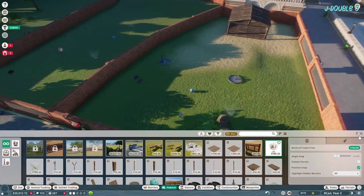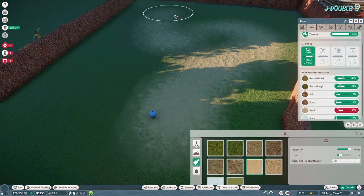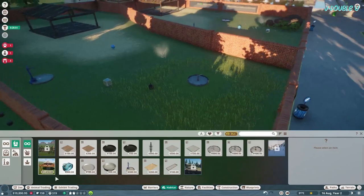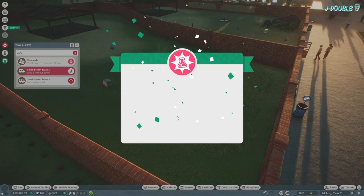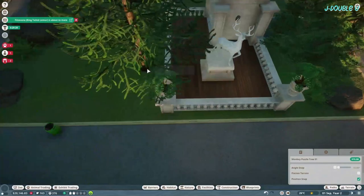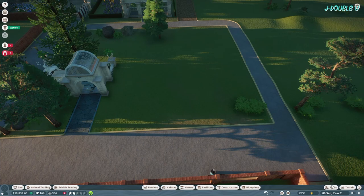A little bit of enrichment since we've unlocked that. Then across the way from the two habitats, move the trees to the generator to reduce the negative area of influence. Still can't afford the lions. Guests think tickets are underpriced - adjust that. Research: vet research, research tortoises. Guests think tickets are overpriced so adjust that down by two and they think that's acceptable.